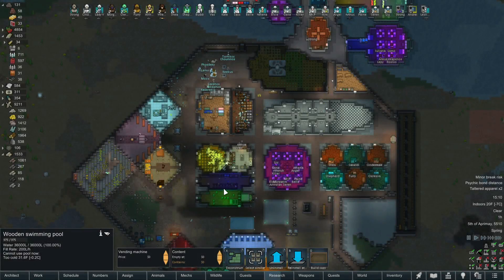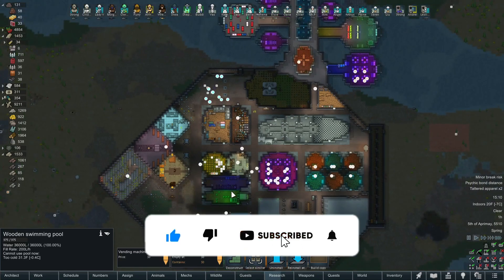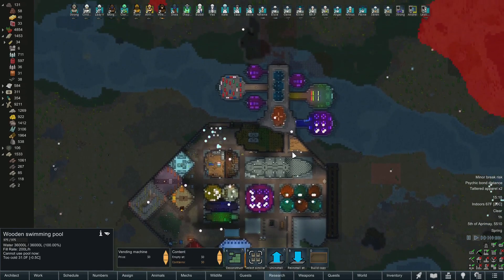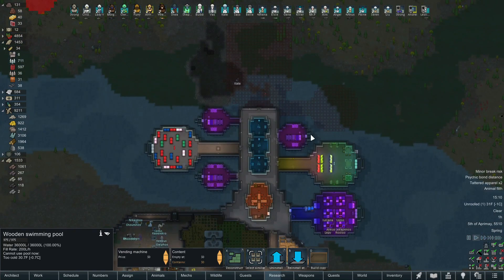Welcome to the channel everybody. My name is Ryan and this is RimWorld. We are back today at our Hussar and Highmaid Colony. As you can see, it's turned into quite the colorful colony. Just up here to the north, we've been establishing a bridge over the massive river here on the map.